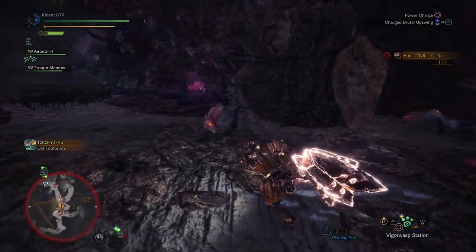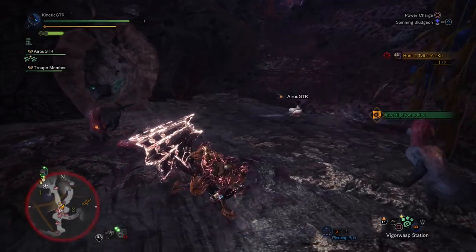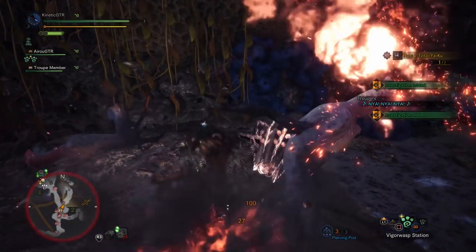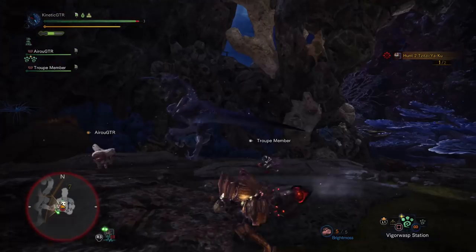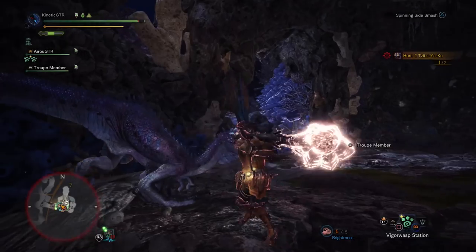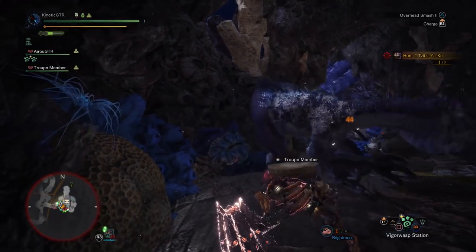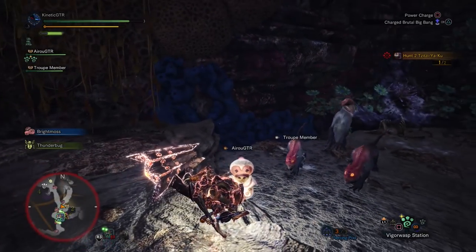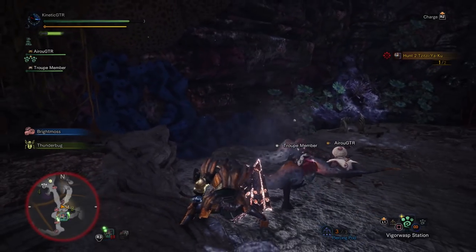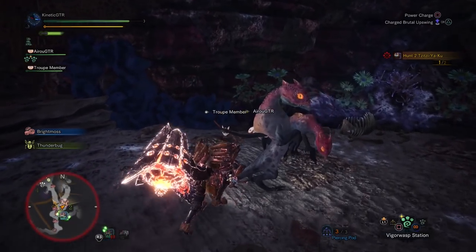For example, pressing triangle after the first couple of swings will perform a hammer hook-like swing, or waiting until the 4th or 5th swing of the whirlwind and pressing triangle will perform a hammer uppercut. Triangle is also the best option to cancel the full whirlwind animation, so if you're out of position or in danger, use triangle to finish up the whirlwind and reposition. Something to keep in mind: while you're holding R2 to charge up your attack, you're also consuming stamina. It's not a big deal, but worth mentioning as this affects your overall performance.